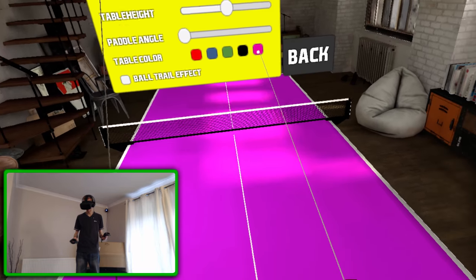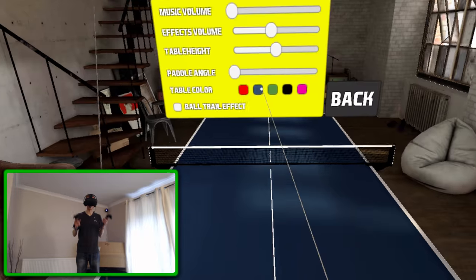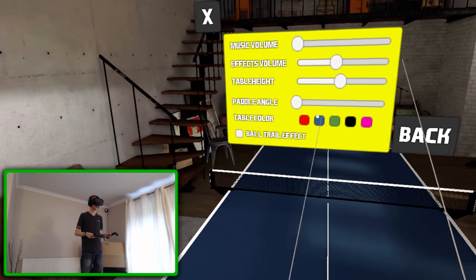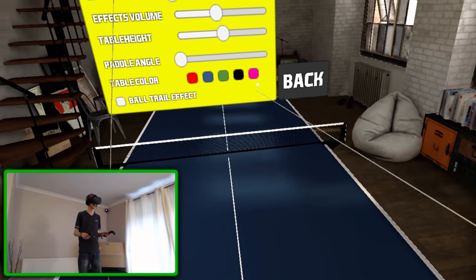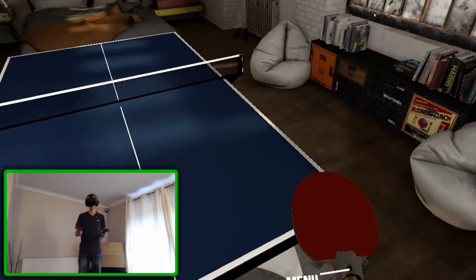Oh my god, pink is like freaking neon pink — that's crazy, I don't want pink. I think blue is my favorite color so I'm going to stick with that. Ball trail effect — I don't like that on. It just has a little trail behind the ball which you don't really need in my opinion.